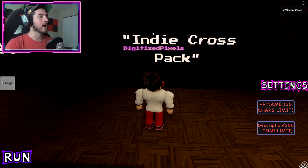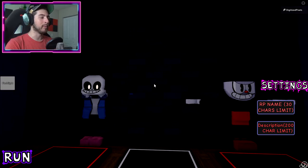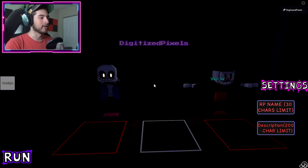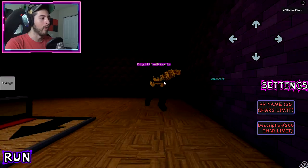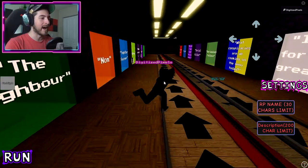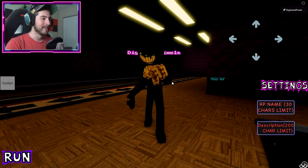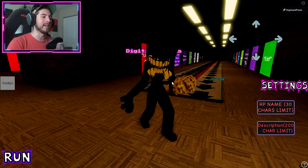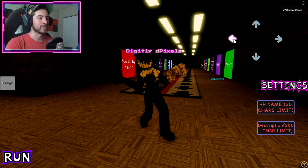Here we are — the Indie Cross Pack. We've got Sans (you can't see him), the Ink Demon, and Cuphead. Let's check out the Ink Demon. Look at this guy — he's pretty fast, actually. That's really cool. Also, Bendy and the Ink Machine — a game that hasn't updated in so long. When is that happening?